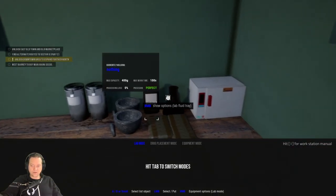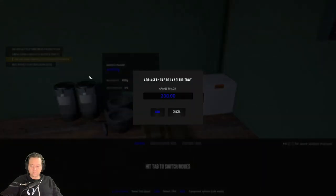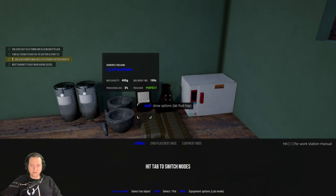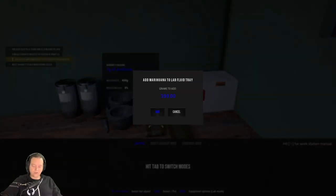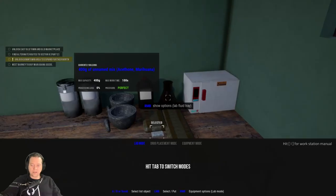Place one gram of acetone into the flask. Then fill up the flask with as much of the wet weed as you can — in this case, 399 grams. Please remember you need to put them in the flask in the same order every time you want to make a new batch of mixing agent, otherwise you won't be able to store multiple batches in the same container.